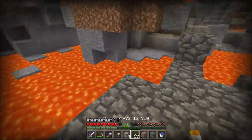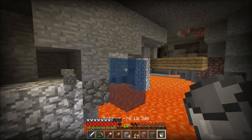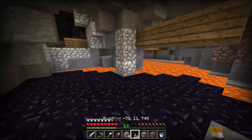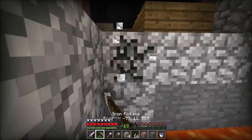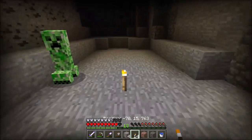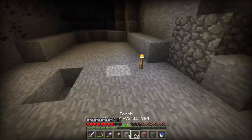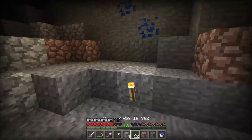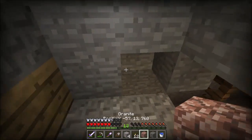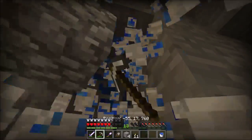Dudes, I found a mineshaft! I love water buckets when mining - this is the best thing. If you don't do this you're crazy. When you go mining, take a bucket of water and any time you run into lava you just use it. You need to be extra careful around gravel too. I think this might be a very good spot...